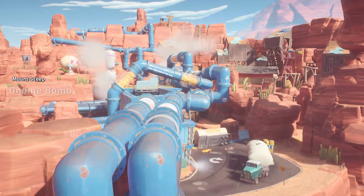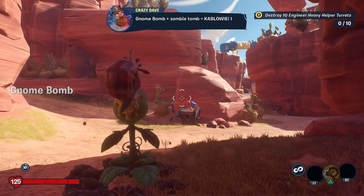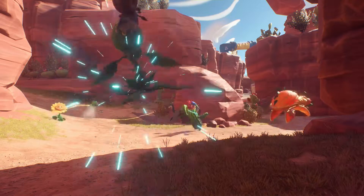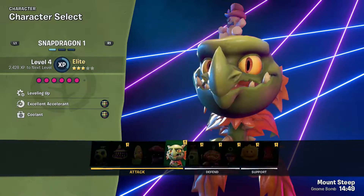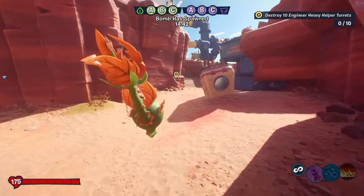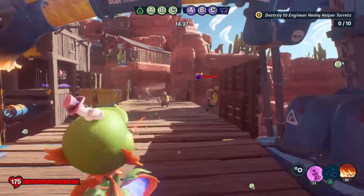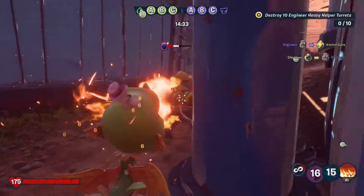Here we are at Mount Steep gnome bomb. The gnome bomb is a lot of fun — if it's just engineers we should be able to handle this no problem. I want to change my character; I don't just want to play Peashooter today. I'm in a bit of a Snapdragon kind of mood, so we'll go with that. The battle chest is still there but we can't just open it — we need to complete the actual battles first. An engineer has already gotten the bomb, so let's try to stop him.